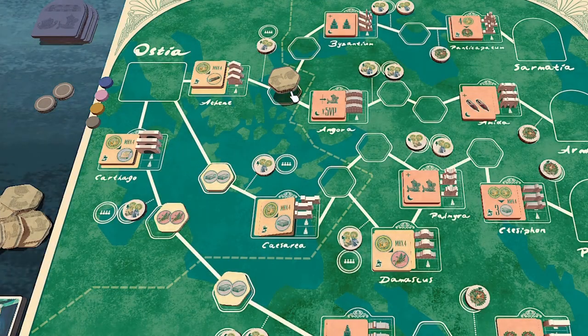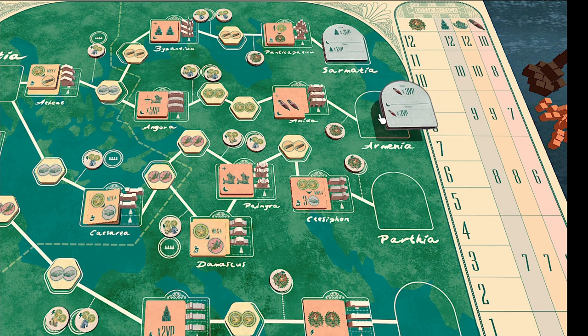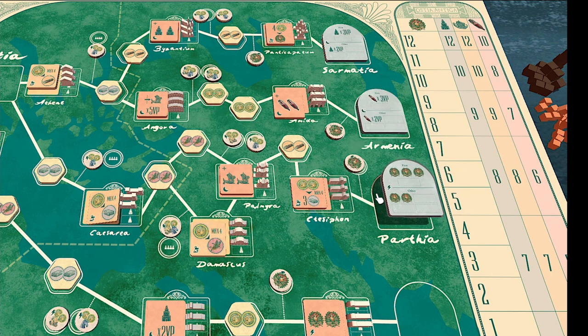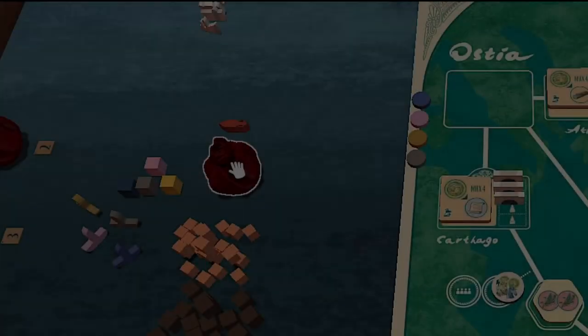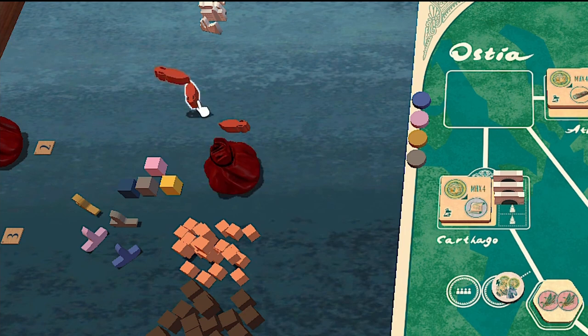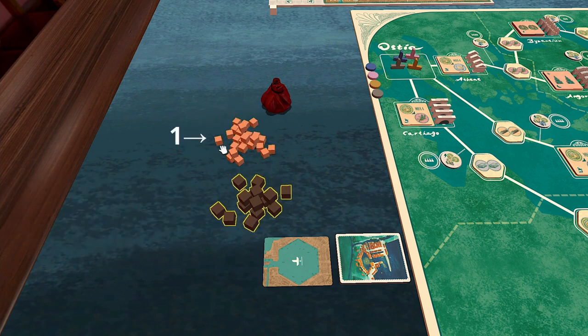Shuffle and randomly place the hexagonal transit tiles. Shuffle and randomly place the destination tiles. Any remaining tokens or tiles get put back into the box and are out of the game. For each player, count out and place 7 amphora in the general supply area. In a 3 player game, there will only be 21 amphoras. Place the resource cubes in the general supply. Small tokens are worth 1, big tokens are worth 3.